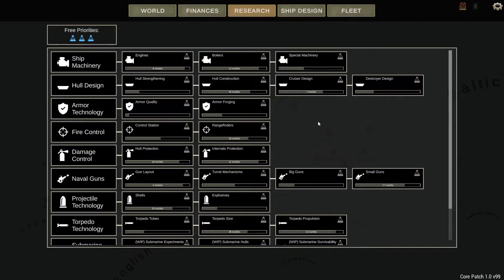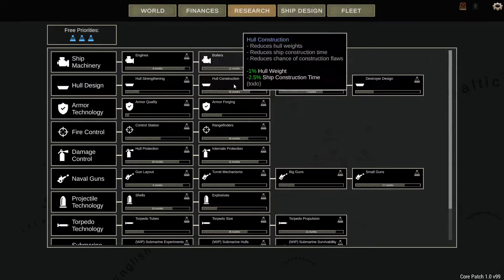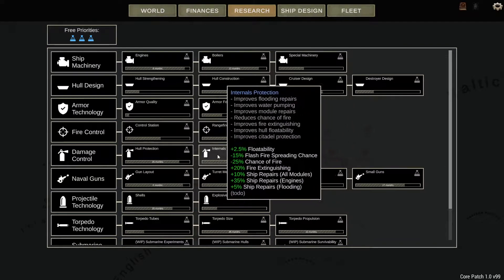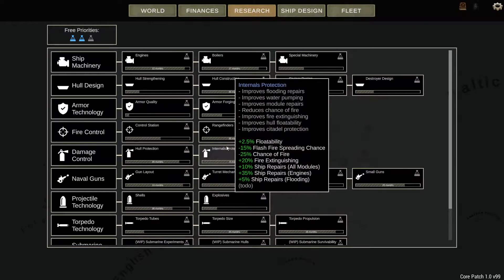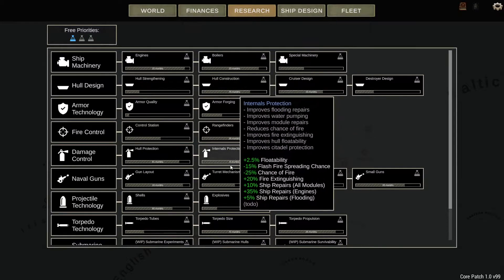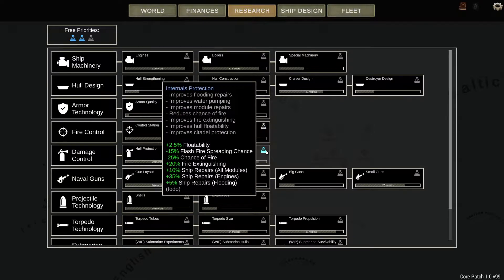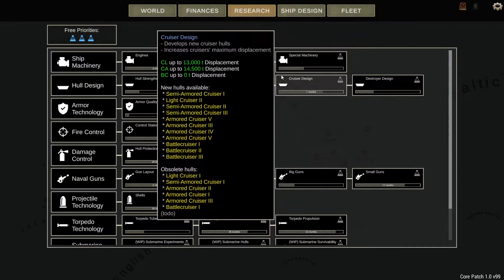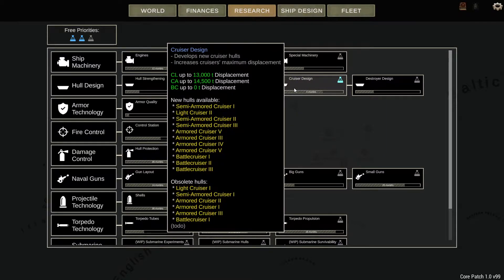I'm going to touch on research briefly. The research is very early access. You have three priorities that you can assign, but these are slightly confusing, because I can assign one to internal protection, which has 11 months on it and it goes down to 6. But if I were then — you'll notice everything else goes to 59. So it's a balancing act, but it gets worse, because if I was to then prioritize rangefinders as well, this goes to 26 months, this goes to 78, and this goes to 8. Although you've got three of them to use, you only really want to use one.